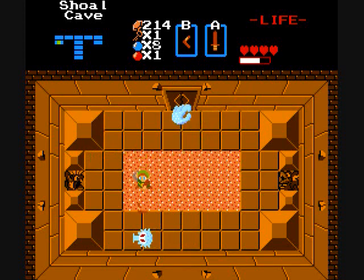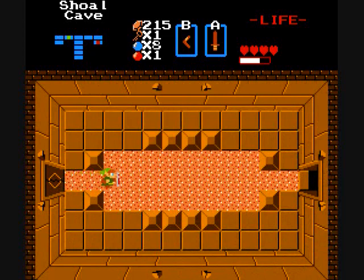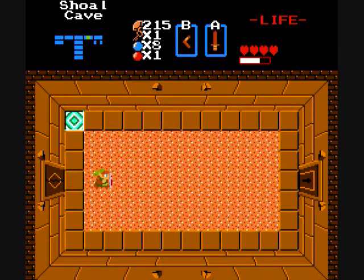Blue Octoroks and Wallmasters. Might as well kill them all at once. A compass, telling me I need to go that way. Well, okay then. As if I wasn't trying to go that way in the first place, but oh well. I now have a key, so I can go that way.